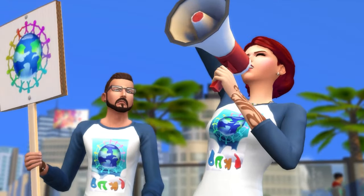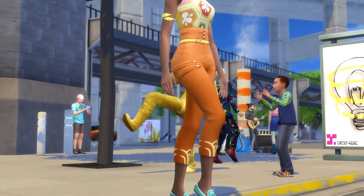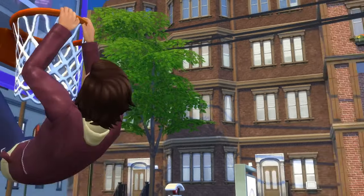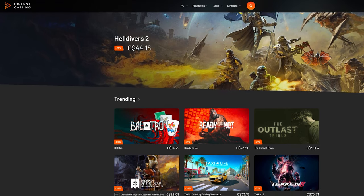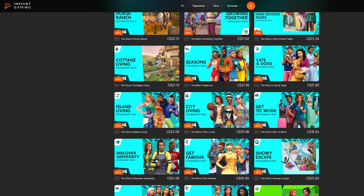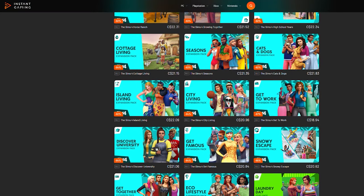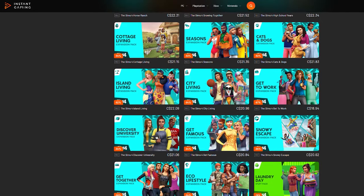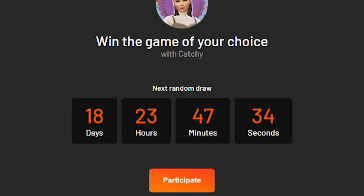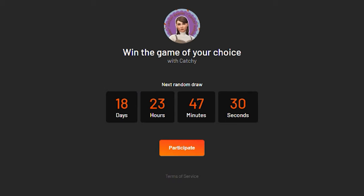And talking about pro players, there's actually one other thing you can do to become one. If you're looking for the best gaming deals, then look no further than Instant Gaming. They offer amazing discounts on a wide range of games, including popular titles like Sims 4 DLC. When you use my link below, you not only save money, but also support the channel, as I receive a commission for your purchase. So help yourself to some great games, and help support the channel. Thank you so much if you do. Now let's get to the good good.